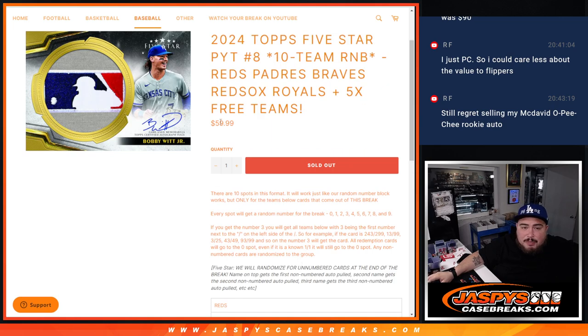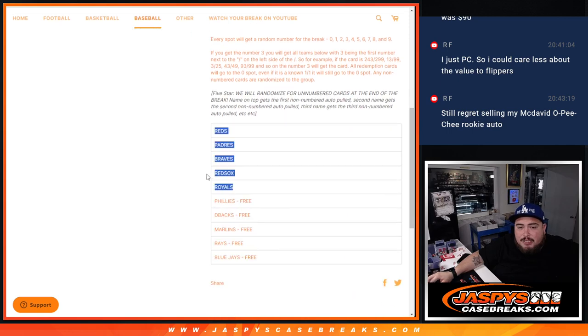Adding these teams would have been an extra like $20 to the R&B, so it would have been like around $85. But we only charged you guys for the 5 teams there, just to get it going.